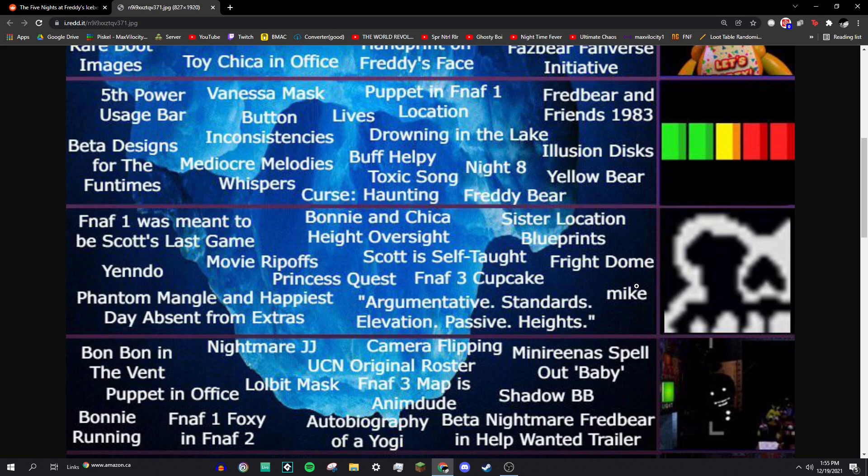Mike is a very important name in the series. Mike Schmidt in FNAF 1 is the security guard you play as. It's also the name that appears above the keypad in Sister Location. There's also Michael Afton, the son of William Afton — he is the literal purple guy who does not murder children, versus his father William Afton, who's the metaphorical purple guy who does murder children. Michael Afton is very important.